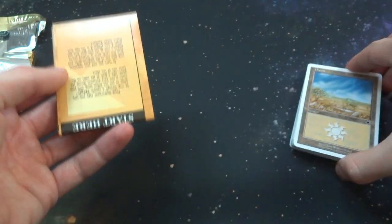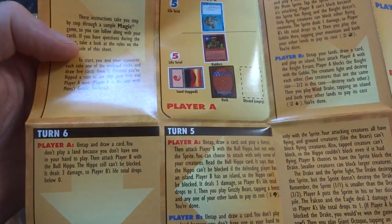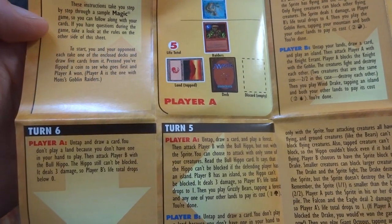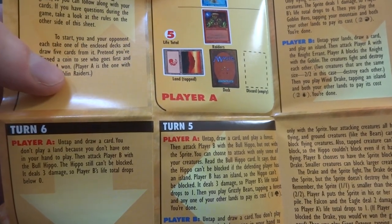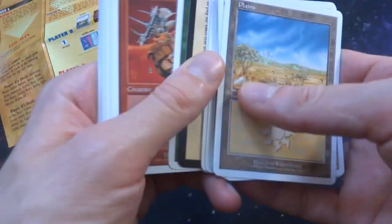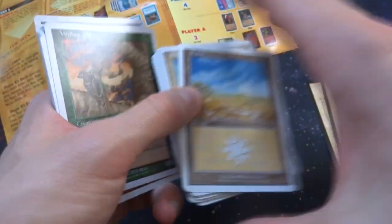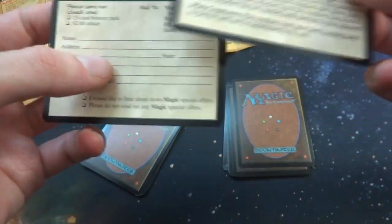Right off the bat, looks like it comes with some Plains I can see, and it looks like I have this big information sheet right here — I really fold it up really nice and small. It says 'Start the Demo Game.' These instructions take you step by step through a sample Magic game so you can follow along with your cards. If you have questions during the game, take a look at the rules on the other side of the sheet. I believe this is the partition of the decks right here, and these tip cards right here.